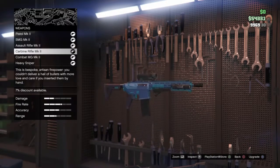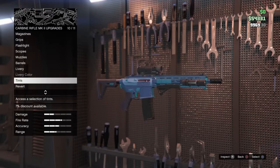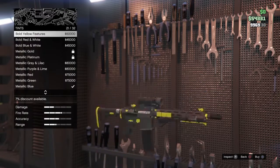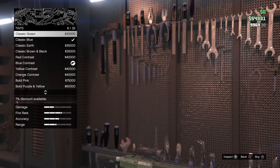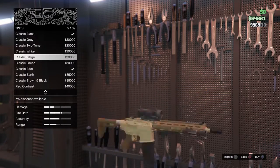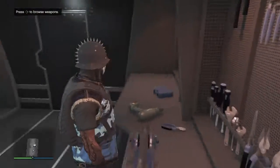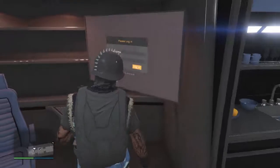There are special new tints in the weapon workshop — a bunch of new tints that you can't find at Ammu-Nation. The tint I have is the blue contrast because I like that one. This next room is where you can start the mobile operation center missions.